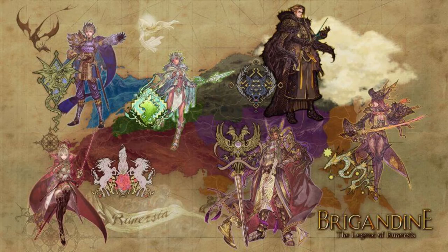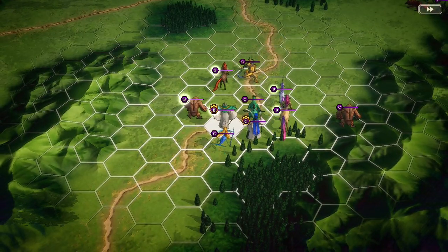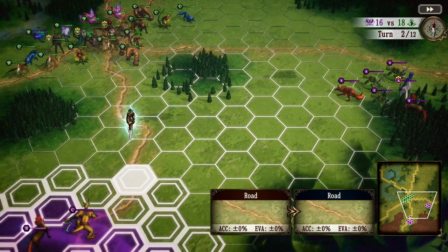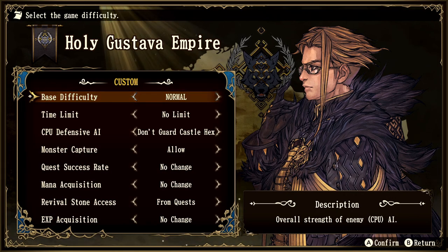Brigandine Legend of Runerzia brings a lot of quality of life changes that the original was desperately needing, although at a cost — the game does not have a multiplayer mode as the grand edition of the original game once had. The quality of life changes include things like being able to see unit HP easier, discern which army a unit belongs to, much better item management, and the ability to customize your own campaign settings before you even start a game.